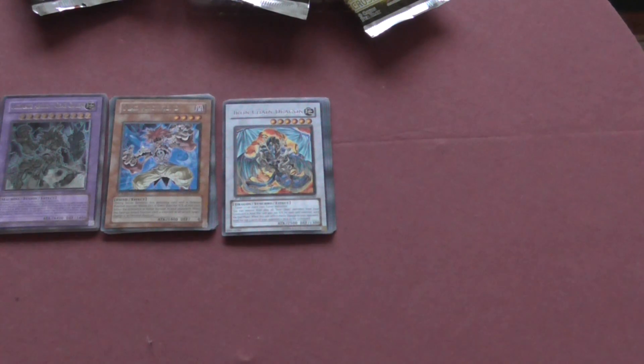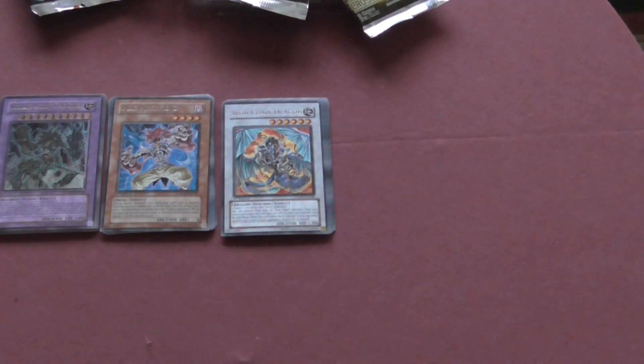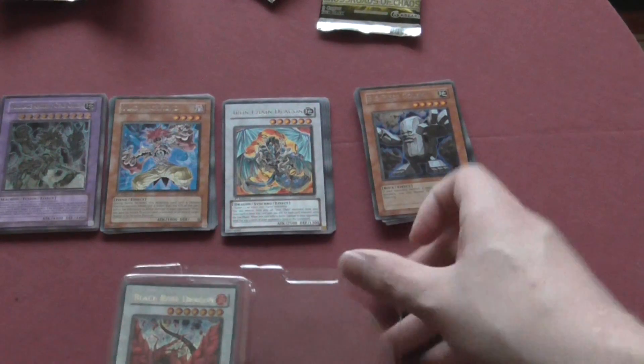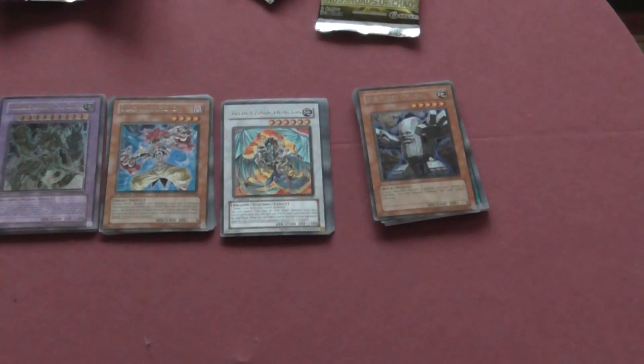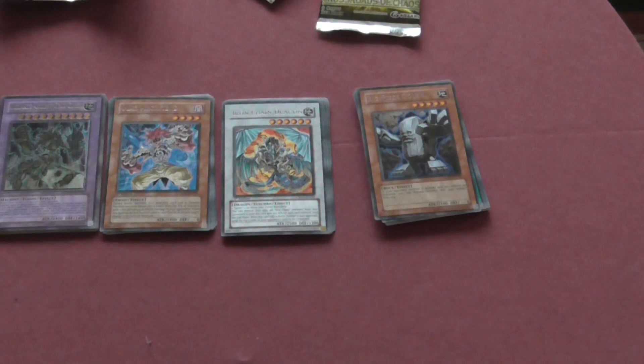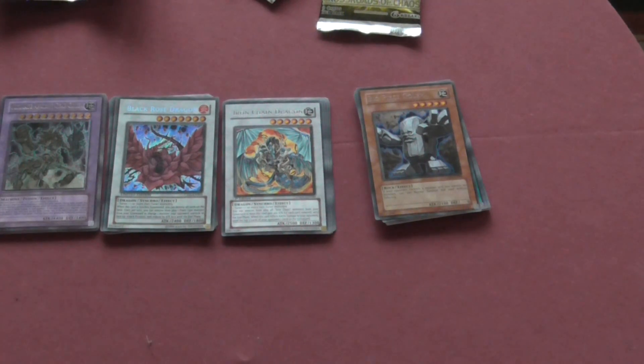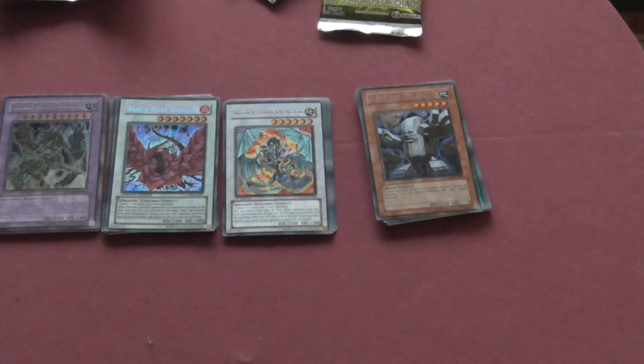All in all, that's pretty much everything you get in the tin. The cards can sometimes be random, and then you've also got the Black Rose Dragon tin itself. So that's it for this one. If you guys enjoyed it, give it a like and subscribe for more, and I'll see you guys next time.